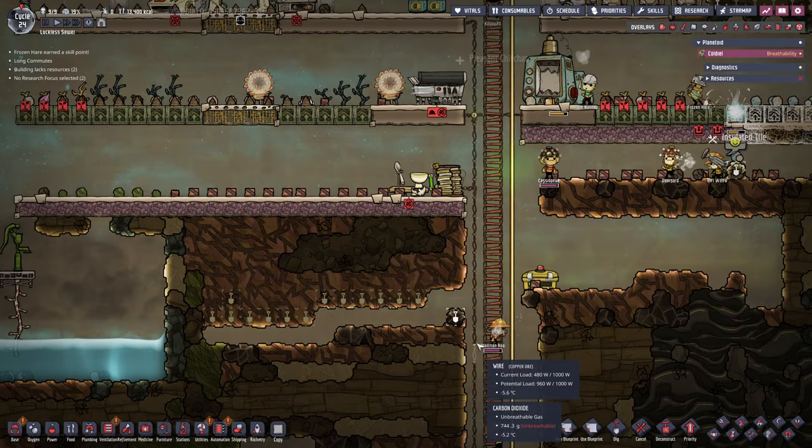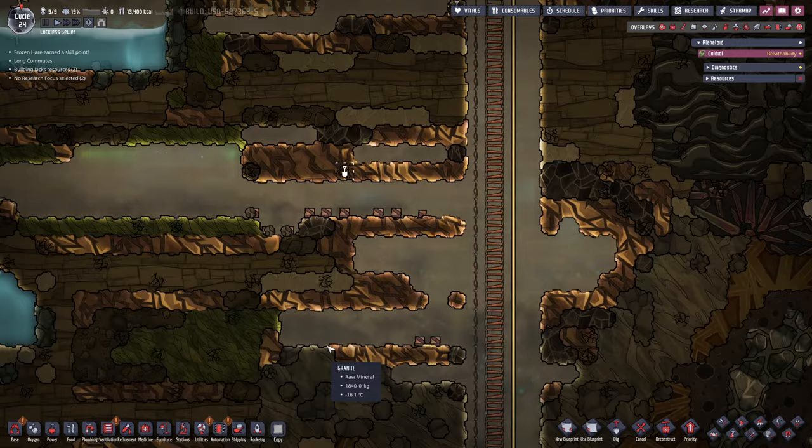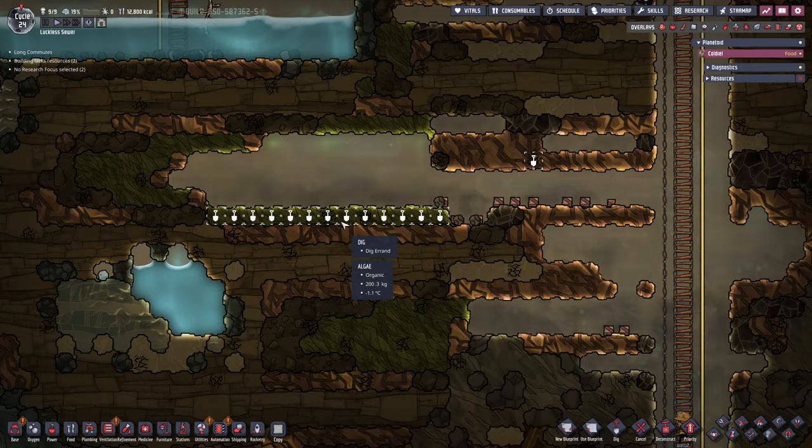There we go. There are two more in here, and we get a little bit of copper out of it as well — that never hurts. Here's another one in the copper. Each and every one of those here can contain muckroot. And as a matter of fact, we need the algae anyway.